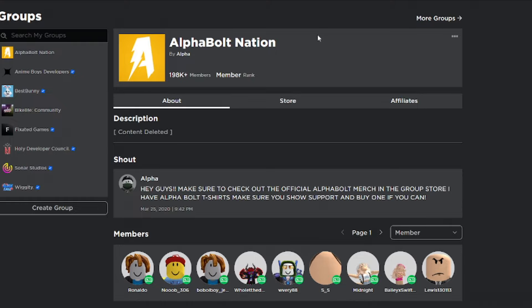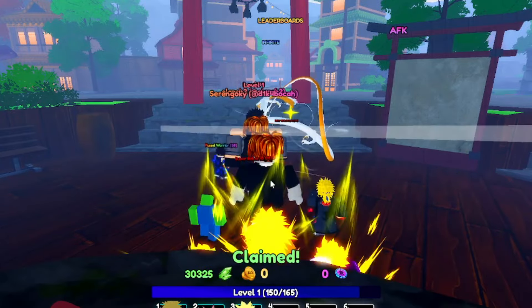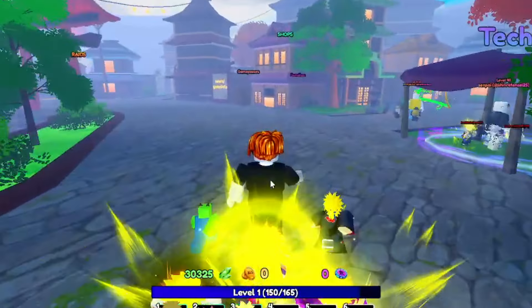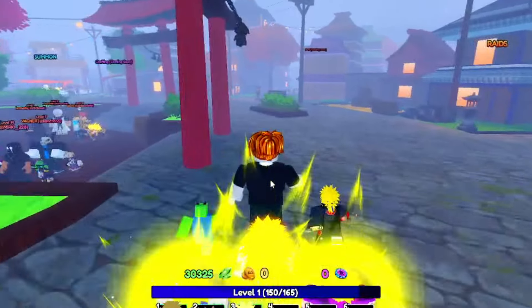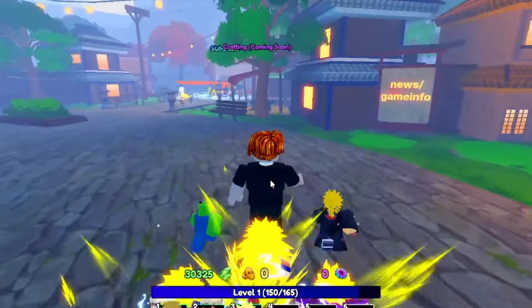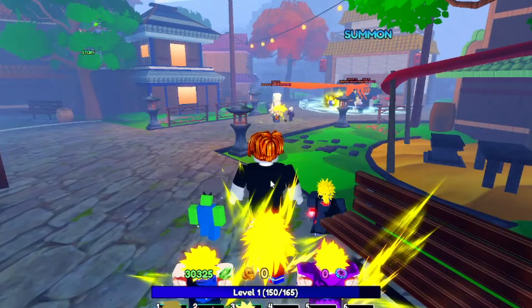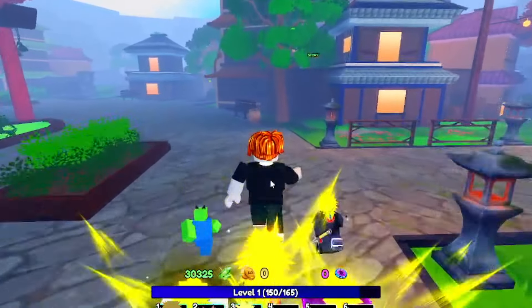In today's video we're going to be inside Anime Last Stand. I'm going to show you guys all the working codes as of today — April 3rd, 2024. Make sure you watch all the way through and don't skip any parts, because you won't be able to get the working codes, free items, and cool stuff. This is a new update that came out today — I believe it is Update 5 — so I'll be showing you guys the new codes for Update 5.